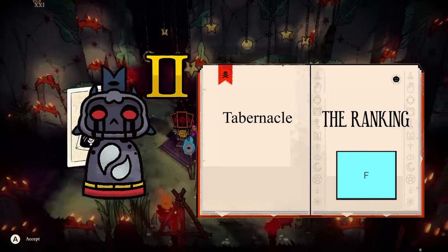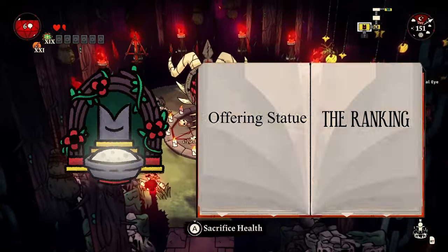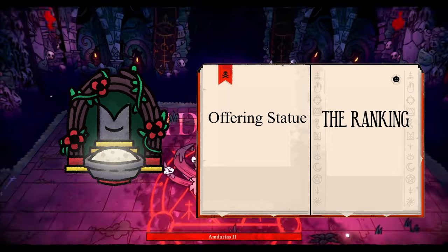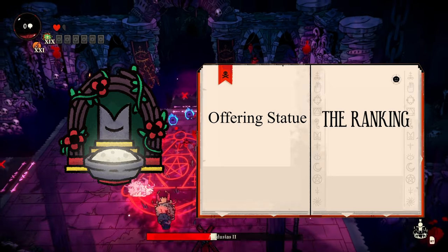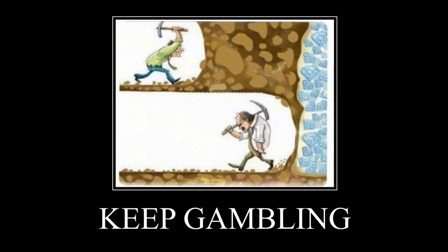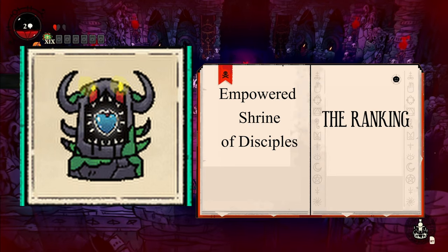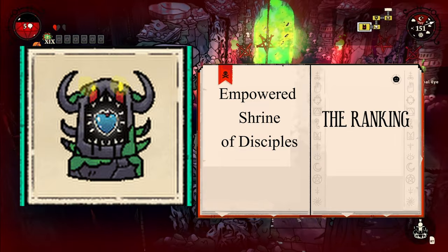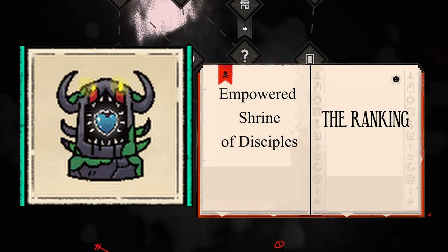I built only two tabernacles and I think that's still more than what's needed. The offering statue allows followers to leave random items for you to grab — anything from a fish to a refined item. It's pretty much just a loot box or gambling machine, so if you're into that, you might want it. D tier. The Empowered Shrine of Disciples lets your followers pray and give you boosts while you're on a crusade — a really good building that I wish was in the game a long time ago. C tier.